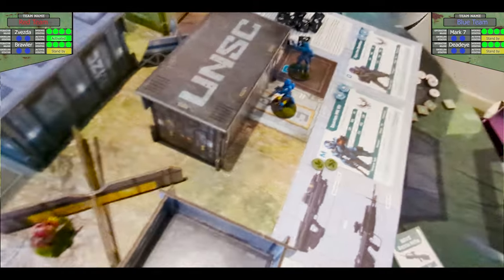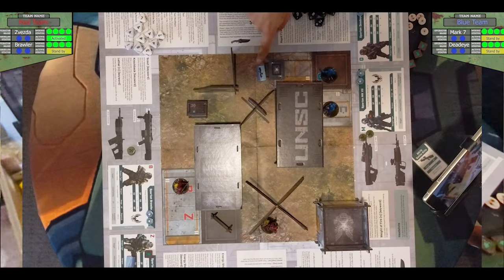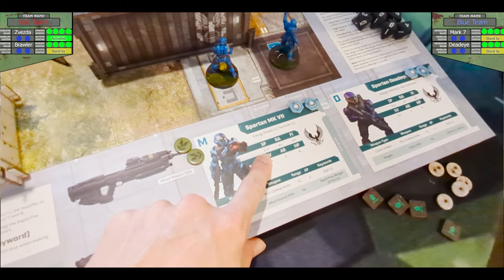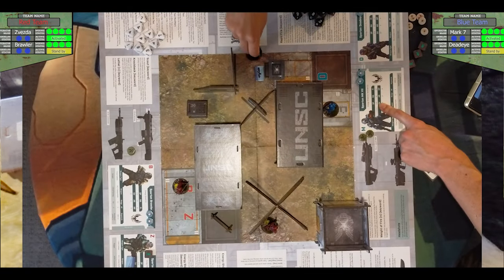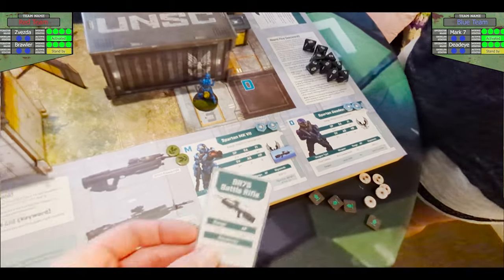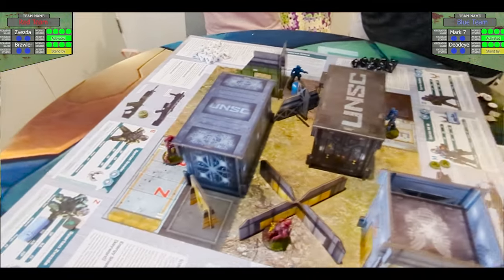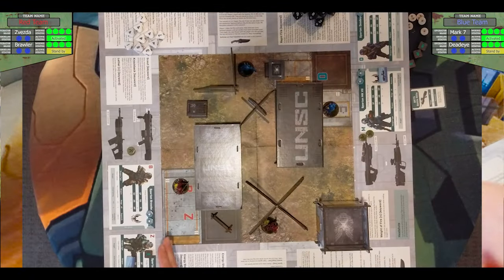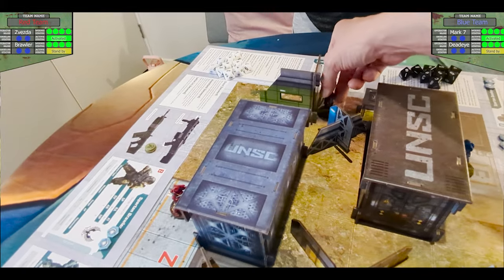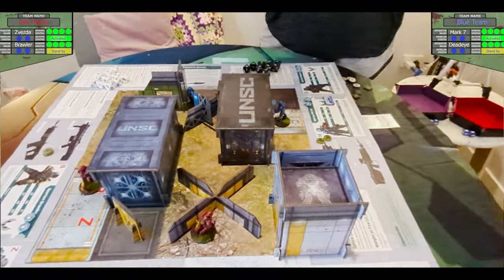Now it's your turn. Who will you move first? You've got your Mark VII and your Deadeye. I'll go for the Mark VII. He has got a movement of two or three — how many squares do you want to move? Two. You move him two squares. Because you've moved into the square with the battle rifle, you can pick that up as a free action and you get the associated weapon card. You could now shoot if you wanted to.